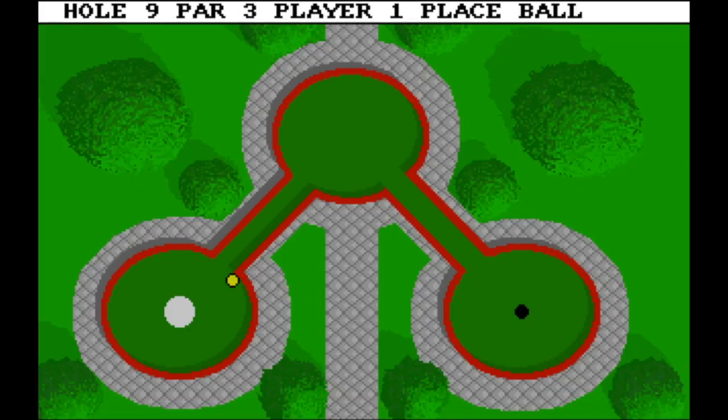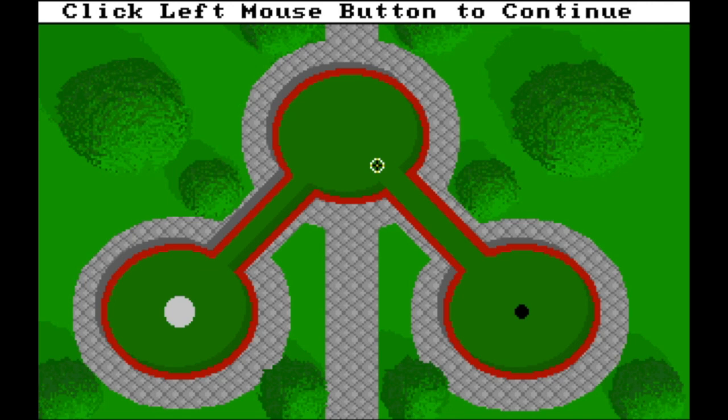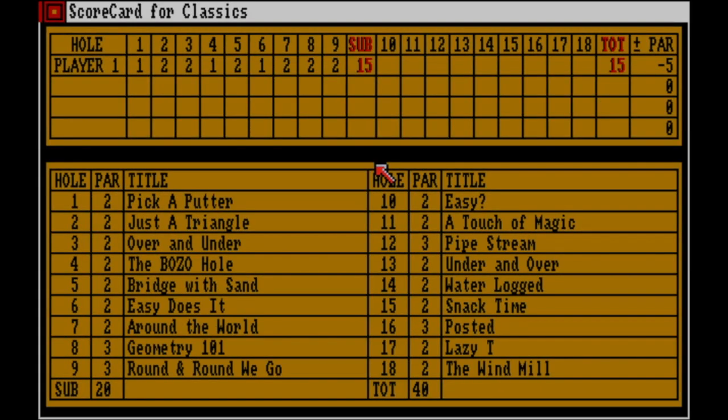Round We Go, hole nine, par three. This is really tricky because you can easily mess it up. You need to shoot very, very gently. You can measure the shot using the circle — put the ball this way and shoot very gently. The second shot is easy because you just face the hole; shoot very gently but straight, inside the tunnel. Watch the video attentively and it should help you.